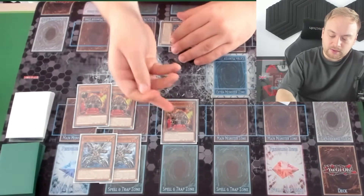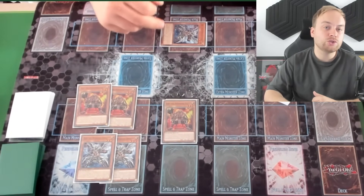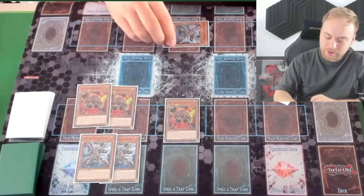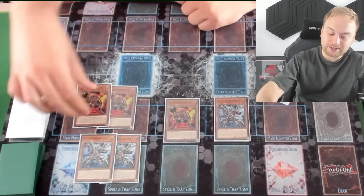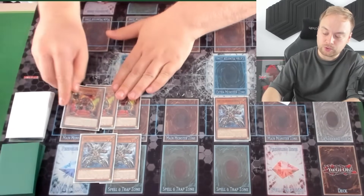If you summon Jen the Diamond Tiger and use her effect, you summon Ken the Warrior Dragon from your deck to your opponent's side of the field. This lets you draw two cards and then discard a card. They are once per turn. When you draw two and discard one, you can then potentially take their copy that you summoned and use its effect again to summon Jen the Diamond Tiger, making them discard a card.